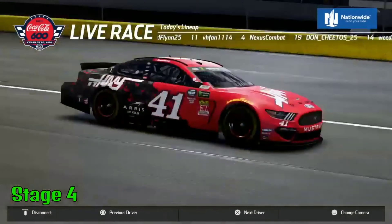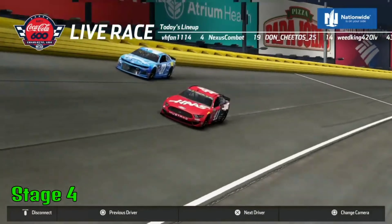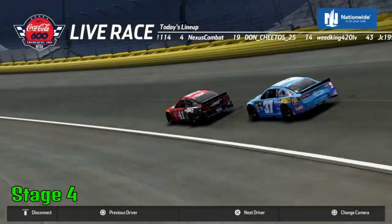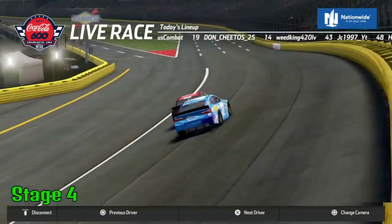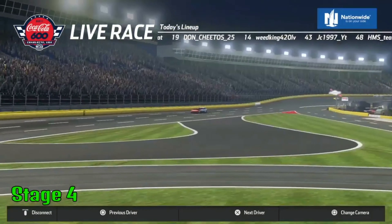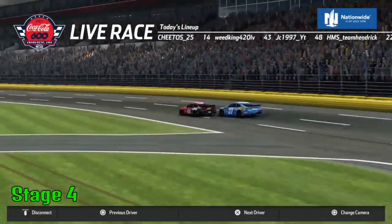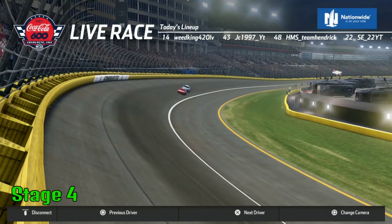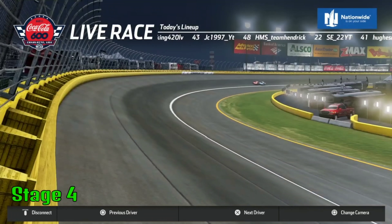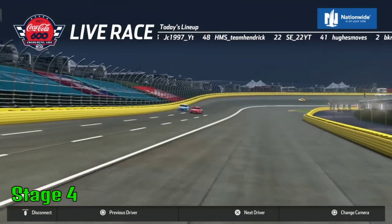Jimmy — they are swerving and blocking each other very aggressively. The 41 is blocking that 37 aggressively, and the 37 is still on the bumper. We have a race, boys — nine more times around. Jimmy should not be going to the top; he needs to stick to the bottom because Hughes is getting tired.